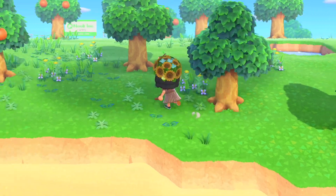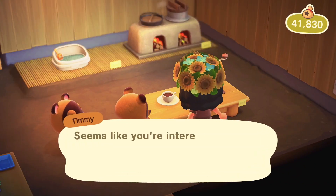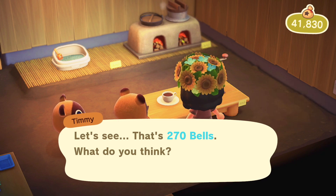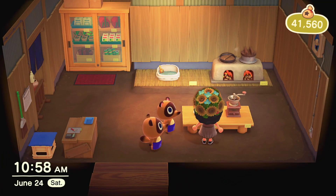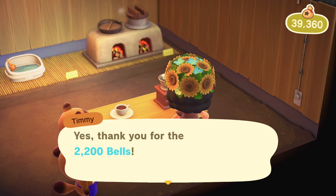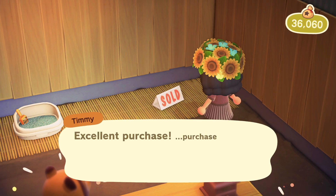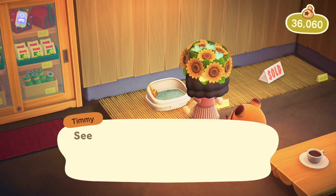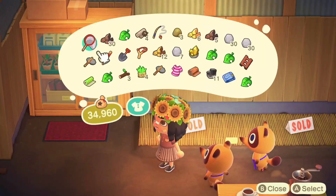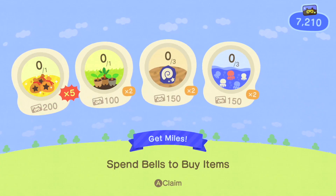I'm also going to collect some tree branches just to make some tools. One of the things we have to do every day is check the store and buy one thing. So I'm pretty much going to buy everything today because I have no limits and I spend all my bells even though I have none. Everything today was super cute and fit my theme — my theme is like a rural town situation, so basically everything here I need. And my goal is to do all the daily tasks for Nook Miles. That was one of them — spend bells to buy items.